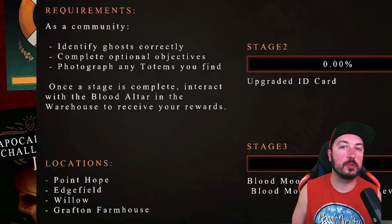If you really want to farm a bunch of points fast, put your custom settings on 150 player speed with infinite sprint, enable friendly ghost, go around and take pictures of the blood altars, make a quick guess at the ghost type, and maybe try to complete an easy objective. That's probably going to be the easiest and fastest way, though it is a bit boring.